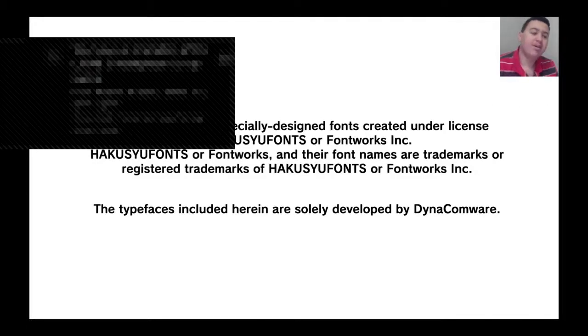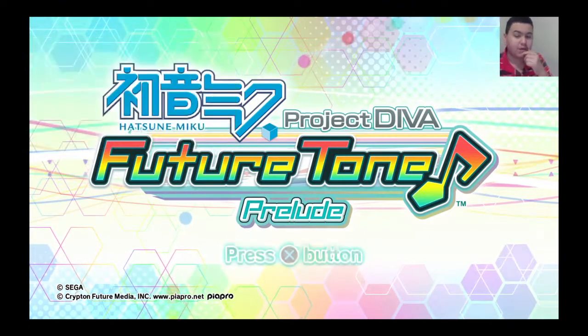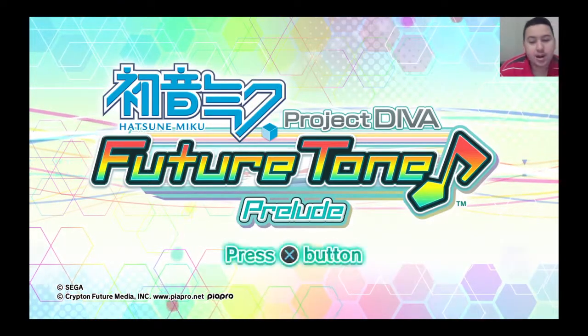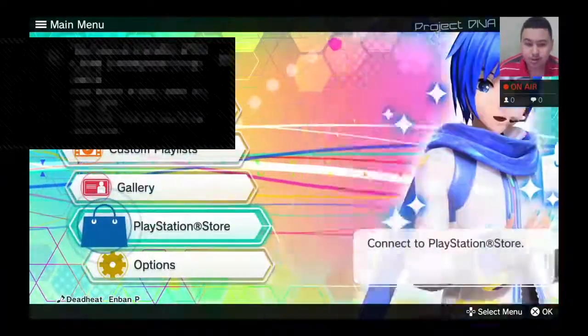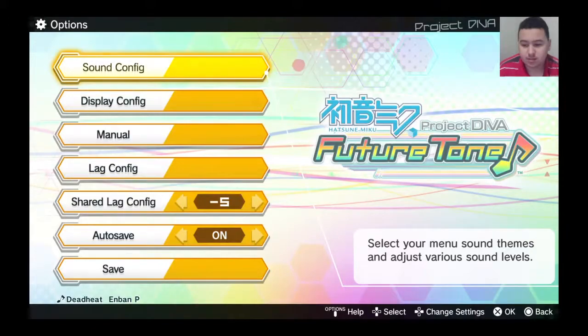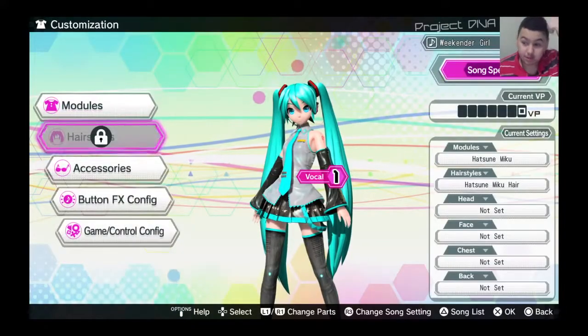Hey guys, I am trying a new game out right now and it is Hatsune Miku Project Diva Future Tone. I noticed it when I was looking through the store and I might as well try it out. It's just like the other one I played but with more buttons. It looks pretty good. I haven't done anything in the game yet so this is all new. Let me go — we got a customization, let me do that real quick, let me pick my module.